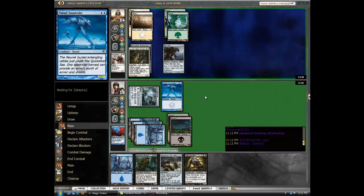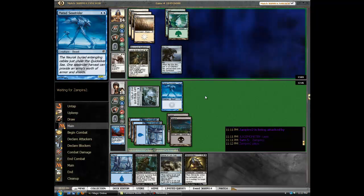He still has to deal with the 2-1 Flyer. I hope I beat this guy. I don't know if this is a Swiss or what — it just said Scars Block Draft and I paid 15 tickets. Originally I was going to do Original Mirrodin, but it was taking too long to fill up. I think this said Scars of Mirrodin.